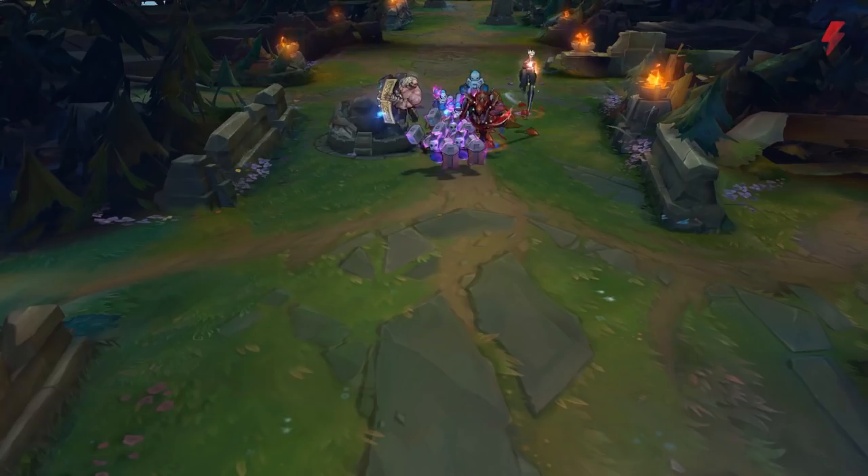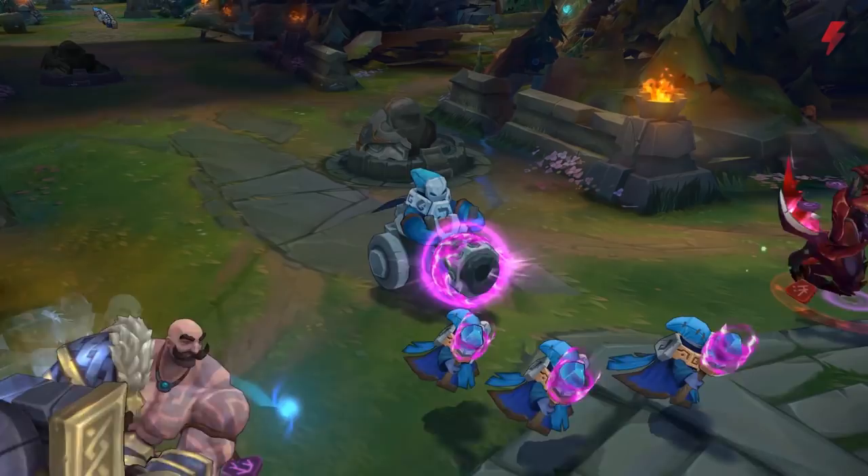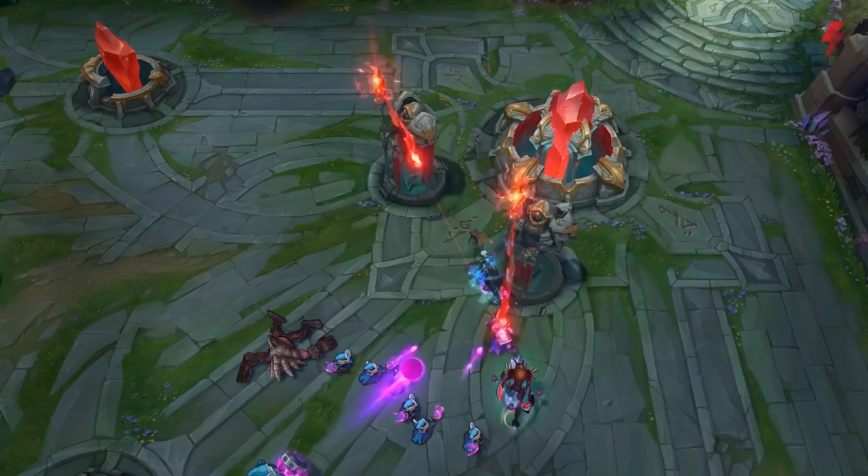Then there's the Baron buff, which gives minions extra health, resistance, range, movement speed, and damage. They also get huge resistances to area of effect damage, and Baron-buffed cannon minions can even attack from outside a turret's range. All in all, Baron-buffed minions greatly increase your team's ability to push, take objectives, and even crack the enemy base.